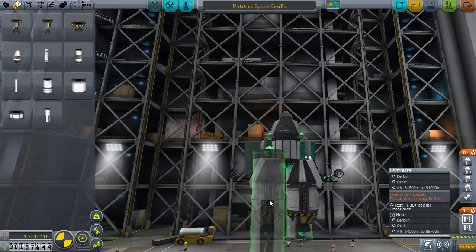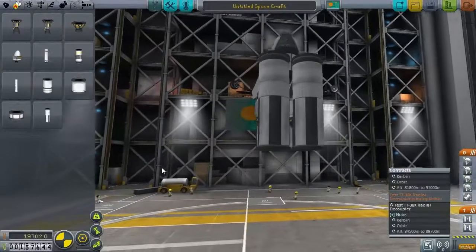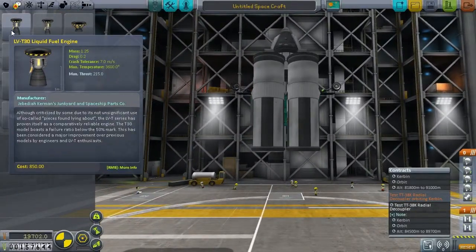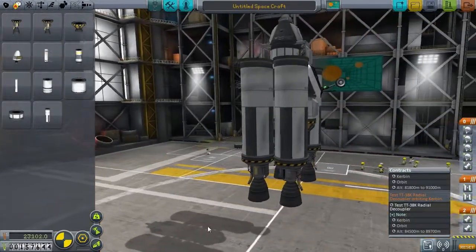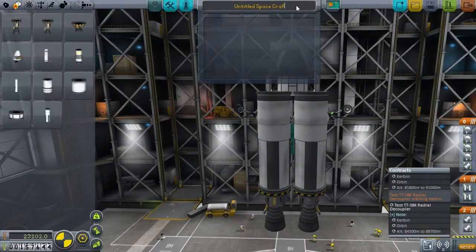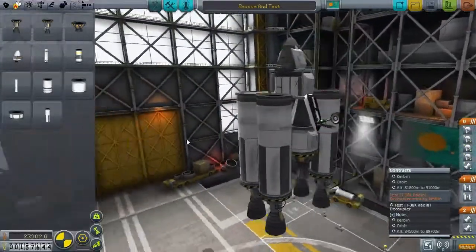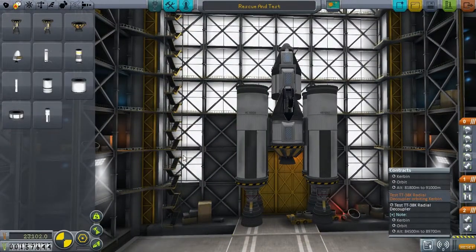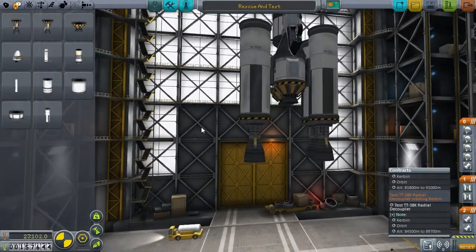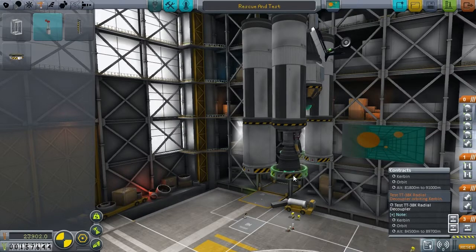What is the worst that could happen? We killed Jebediah, Bill and Bob — that's the worst. Well, we're not going to take Bill and Bob with us. We're just taking Jeb because we're going to go rescue people. This looks like an efficient launching stage. What should we call it? I want to say 'rescue and test.' We want an entire lifting platform underneath this — this is kind of our high altitude burn. I'm not sure if we've got too many engines for the amount of fuel tanks. Let's make a ridiculously heavy launch stage.